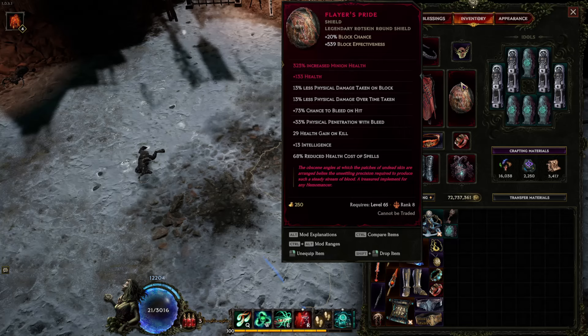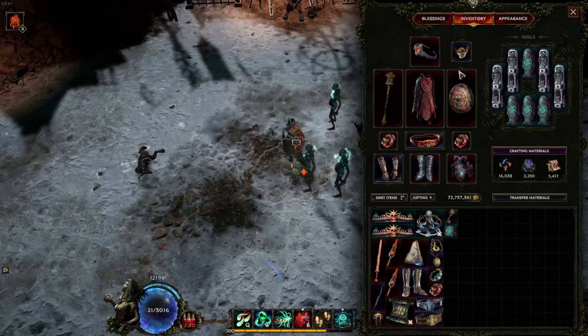For the shield — and I've considered relics and off-hands — Players Pride is probably the best in slot. It gives 13 intelligence, 73% chance to bleed, 30+ percent physical penetration with bleed, and reduced damage taken on block and DOT taken, which is really good. An LP2 is going to cost maybe 500,000 to a million gold right now, and the only things you really care about on the LP are minion life and flat life, or maybe all resistances — so it's very easy to get one. You can even LP1 it and just get minion life and you should be good to go.